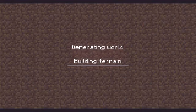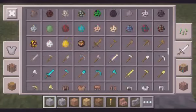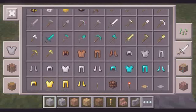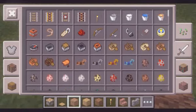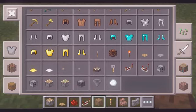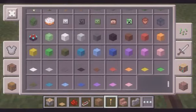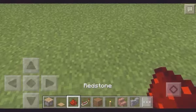So what you gonna do — what you need is a piston. You need a piston, not a sticky piston. You need a pressure plate, you need redstone, red stone all around.